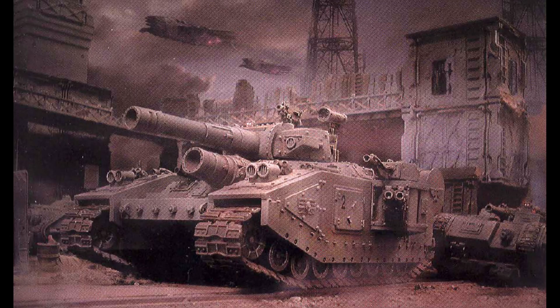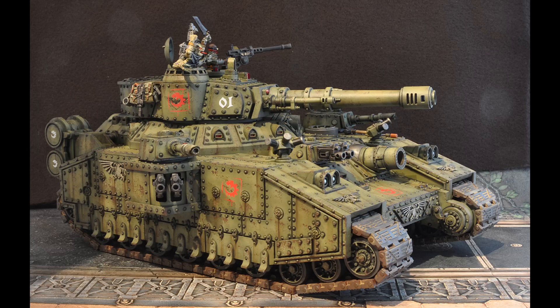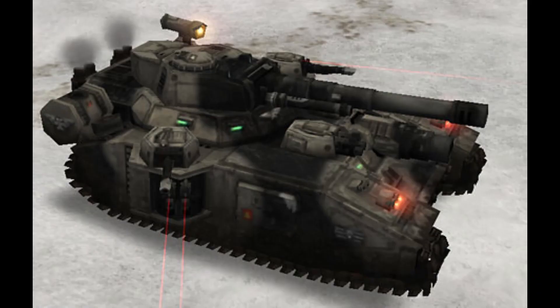The Baneblade stands tall as a symbol of both terror and hope. The tale of the Baneblade begins in the turbulent era of the Horus Heresy, a civil war that engulfed the Imperium of Man, that led them seeking a weapon capable of turning the tides of war. The Mechanicus delved into ancient forbidden knowledge to construct the first Baneblade. Through a combination of techno-arcana and dark rituals, the tech priests created this super heavy tank as an instrument of terror and salvation. From the forge worlds of Mars to the furthest reaches of the galaxy, the Baneblade has left its indelible mark on history.